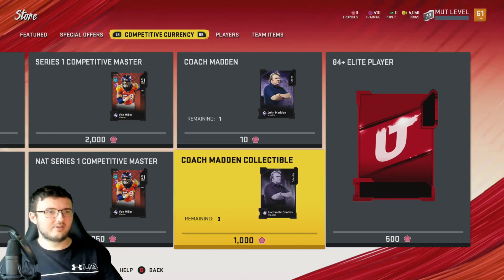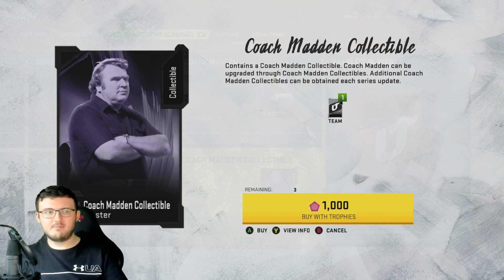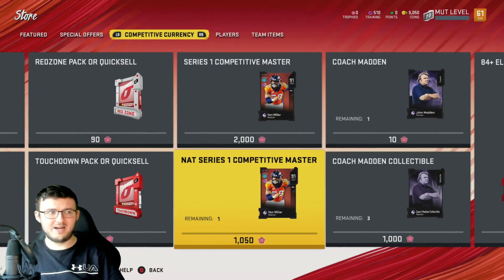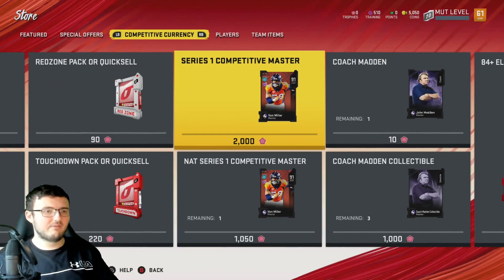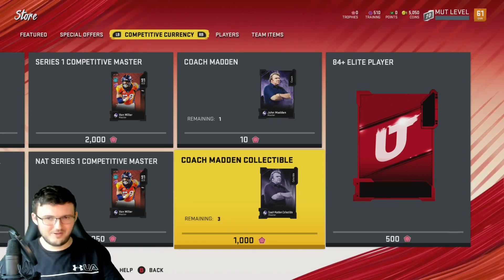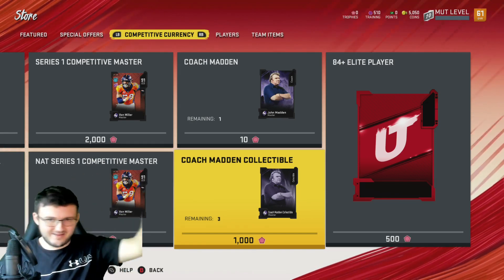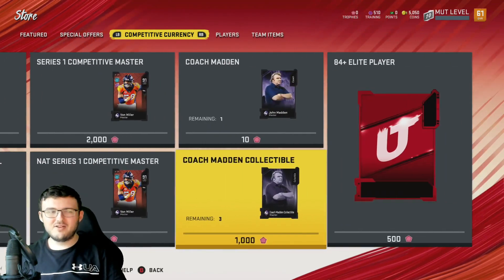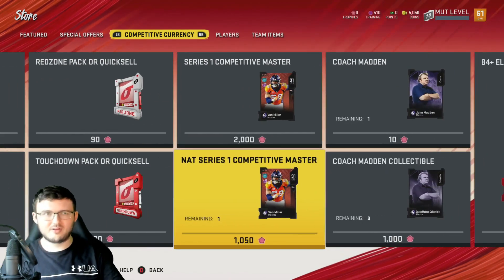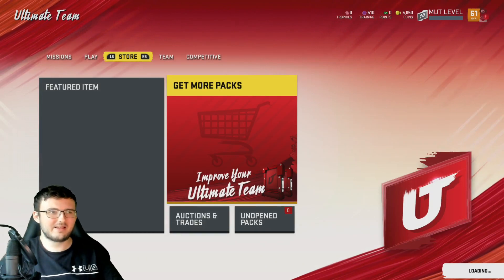So it looks like you can actually go ahead and get John Madden for free — well, not for free, for very cheap. And then with the trophies you can upgrade him. That's actually pretty dope. There's also a Von Miller NAT and a full Von Miller for 2,000 and 1,000 trophies respectively. Now keep this in mind — this is all what sets would be. This is the sets, just using the trophy currency instead of collectibles. They're no longer collectibles — it's just currency.